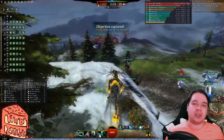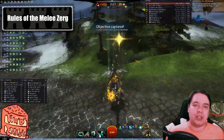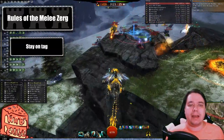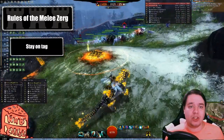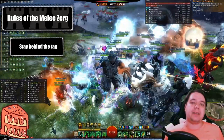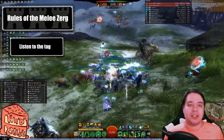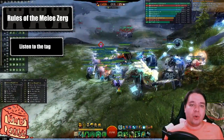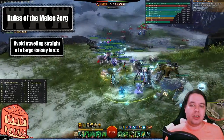As we get ready for this clip review, let's take a look at the rules of the melee zerg or ball composition. First, stay on the tag at all times, even if you are squishy. If you have to be off the tag, it is better to be slightly behind the tag than ahead of it. Listen to the tag at all times, regardless of whether you think that means you're going to die or not. Avoid traveling in straight lines at large enemy forces.